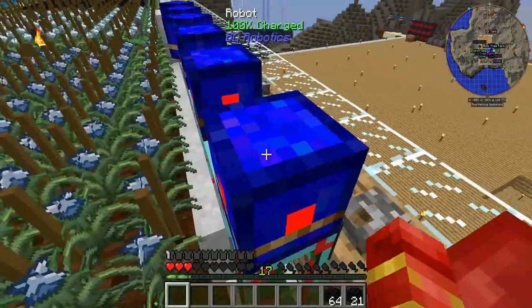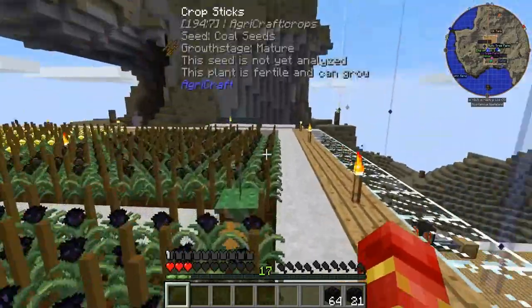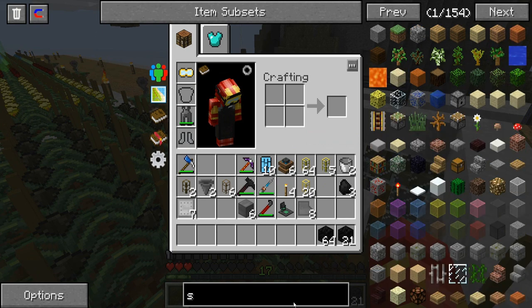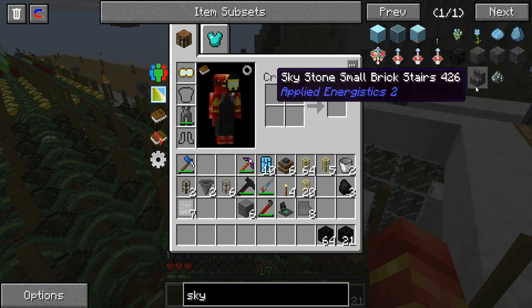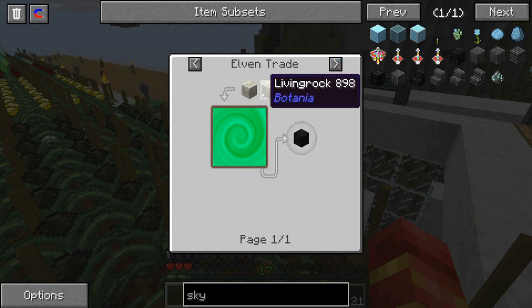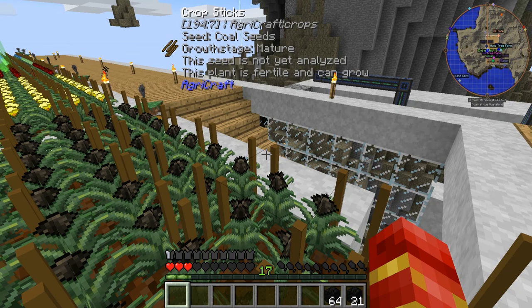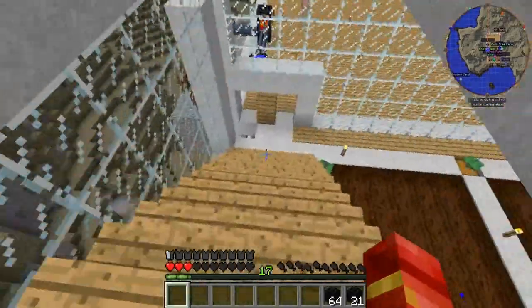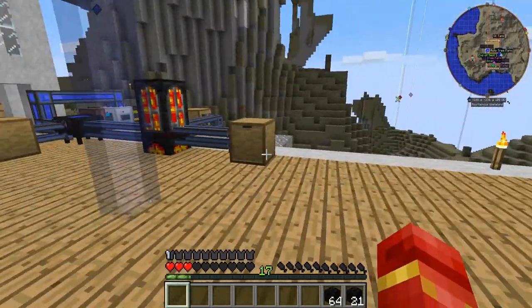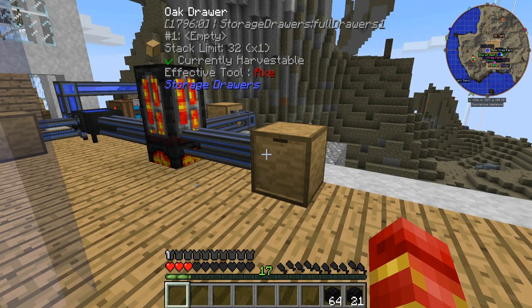So unfortunately in this pack there's Mystical Agriculture with resource seeds, but I don't think there are any skystone seeds. Here's the thing — we need living rock for an elven trade, and for those that know, an elven trade requires a lot of mana, and that is not something we have readily available.